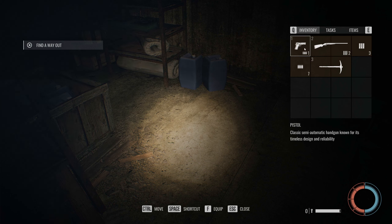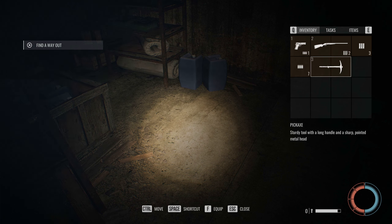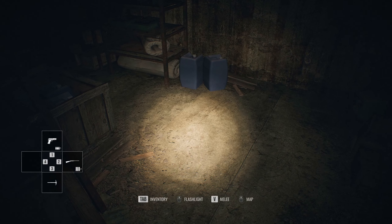We've got a pistol - classic semi-automatic pistol, known for its timeless design and reliability. And it's like a cult of some sort - a double barrel, known for simplicity, reliability and powerful firepower. We've got some ACP ammo for our handgun and some 12 gauge for our shotgun. Pickaxe - studded, tall, with a long handle and sharp pointed metal head. Find a way out. Okay, so we're in the permanent refugee cat chamber apparently, level one, in the kitchen.